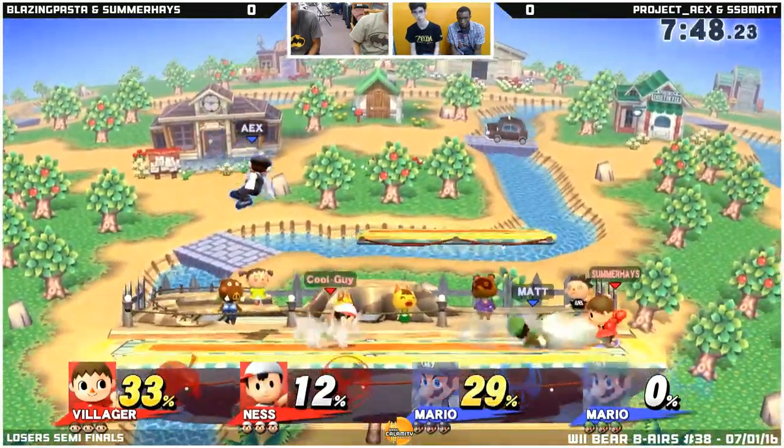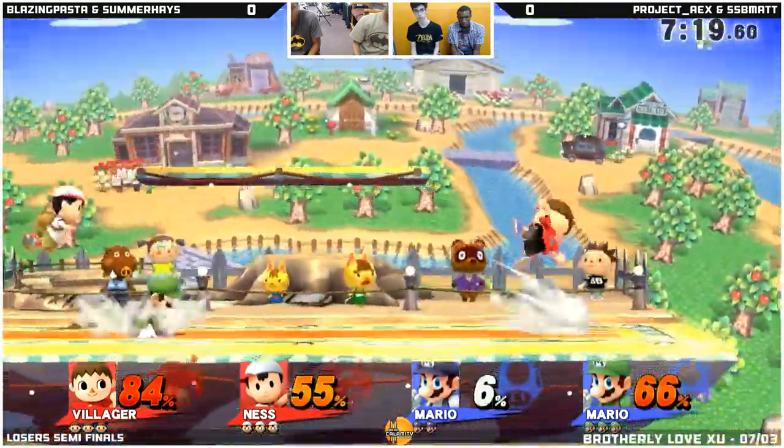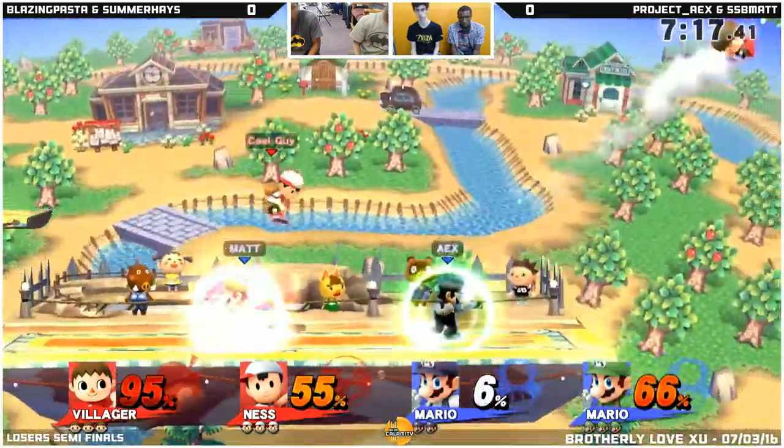Villager — I know some of his Villager playstyle. He walls out people with the back airs and the slingshot, and that could give Mario a little bit of trouble because I played him when I was using Luigi at the time, and that was really hard to get around. But if there's two Marios and just the craziness of doubles, it might not be so useful, but we'll see how he uses it.